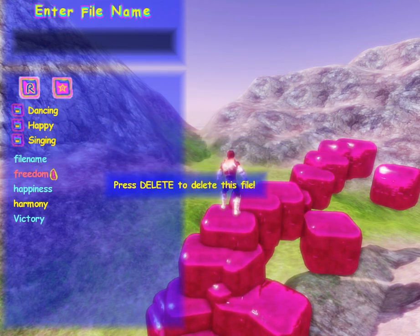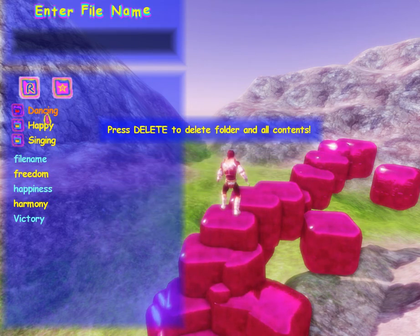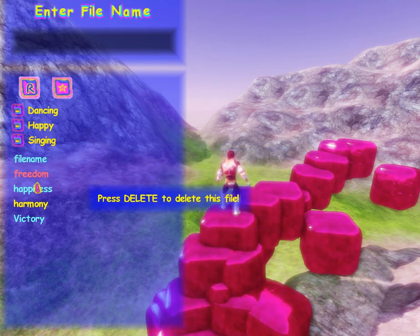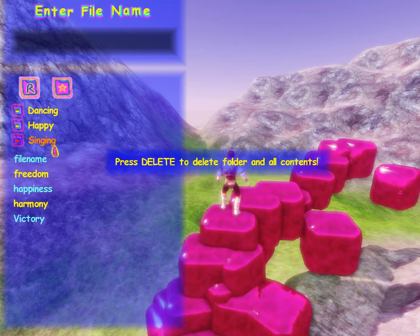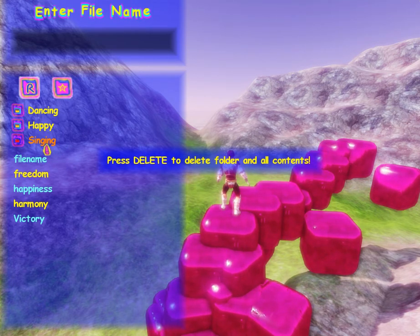There's my little file icon that I made. There are three directories: dancing, happy, singing. Let's explore the singing directory. This is all in-game, quite clearly, and there's my little context tooltip.